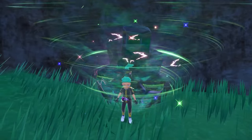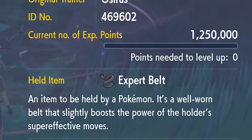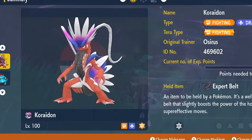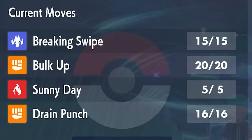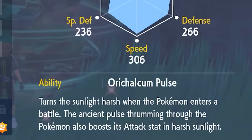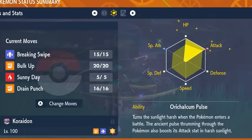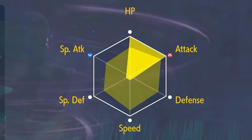The build in today's video is going to be Koraidon — it is a Fighting Tera type, holding the Expert Belt, level 100 and Hyper Trained. The moveset is Breaking Swipe, Bulk Up, Sunny Day, and Drain Punch. The ability is Orichalcum Pulse and the EV spread is 252 EVs in HP and Attack with an Adamant nature.